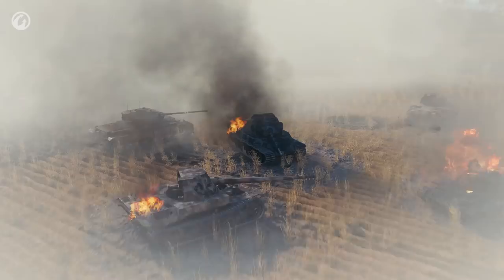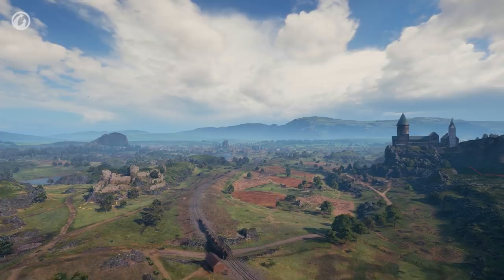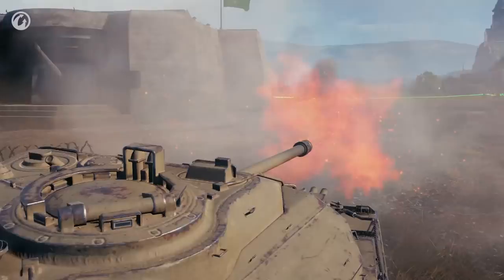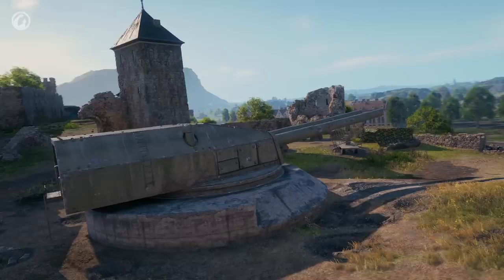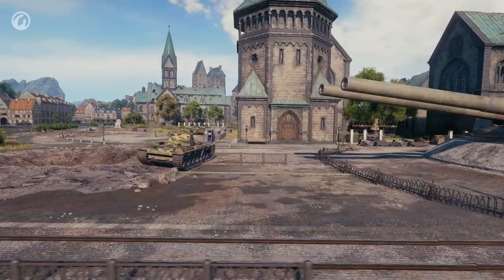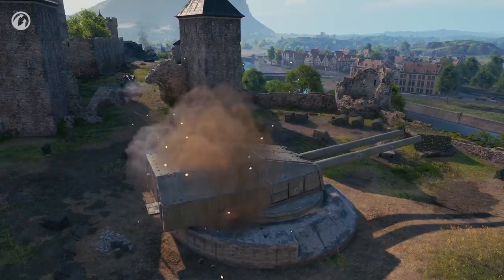Frontline represents massive 30 vs. 30 battles on a large 9-square-kilometer map. One team should defend their positions and prevent the enemy from progressing. The other team captures zones and moves to the last enemy Fortification line, which has five large-caliber gun installations. The attackers need to destroy three of them to emerge victorious. The defenders need to hold back the enemy until time expires.